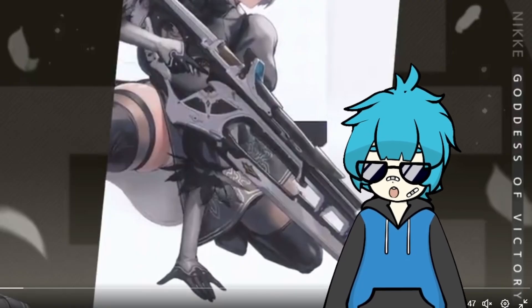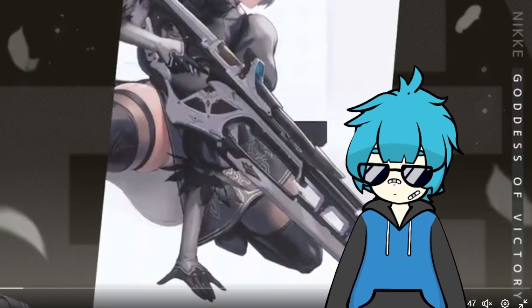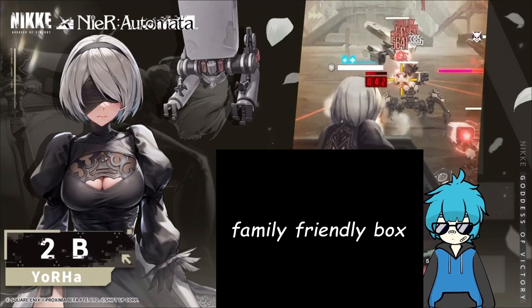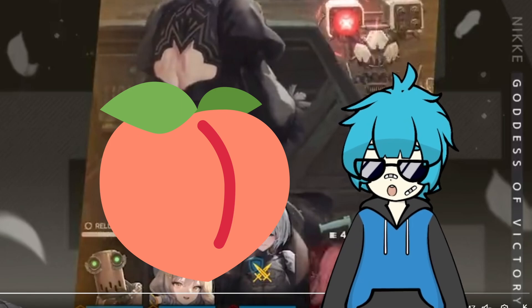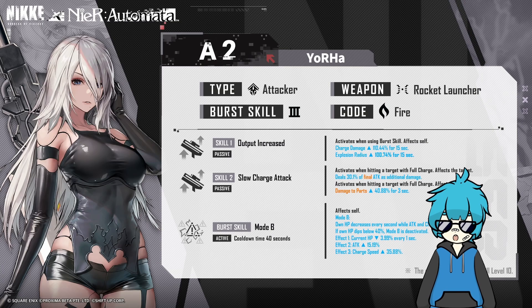If the gacha outfit is actually more covered, I don't think a lot of people would go for that, honestly. Her burst animation looks good, but unfortunately she doesn't switch weapons like I hoped she would, but I guess it is what it is — I think it's for the better. When you have this design, I don't think a lot of people will be complaining about her using a gun. Alright, moving on, let's actually talk about A2.